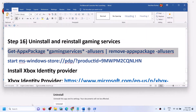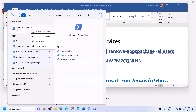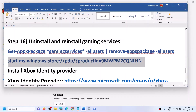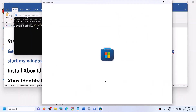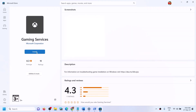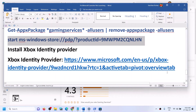The next step is to uninstall and reinstall Gaming Services. Copy the first command from the video description, open PowerShell as Administrator, paste the command and run it — this will uninstall Gaming Services. Then copy the second command, paste it in the same window, and hit Enter. This will open Microsoft Store and show Gaming Services with an Install option. Click Install, click Yes to allow, and let the download complete. Then try to open Minecraft Launcher.